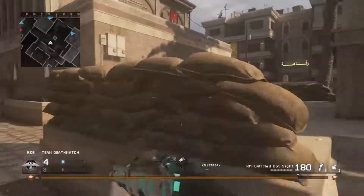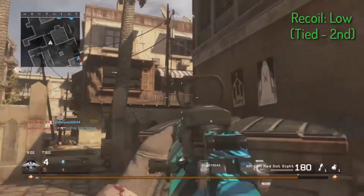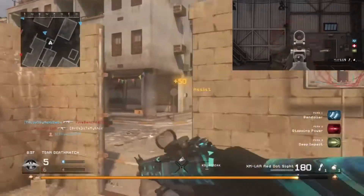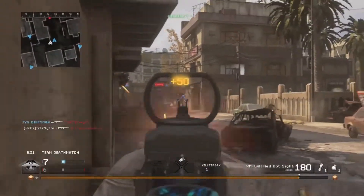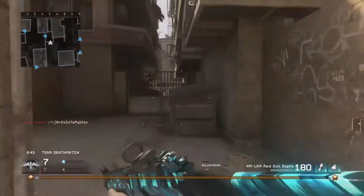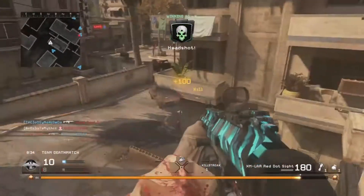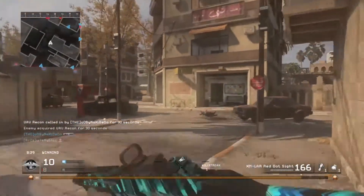Moving to the final category — recoil. I think the XMR has low recoil, about the second lowest in the game, tied with the M4 Carbine. It's definitely more manageable than other assault rifles, but I still think the M16 reigns superior because it's a three-round burst, so it's easy to control — it snaps back almost instantly. The XMR is very manageable and consistent; it's not like the MP44 where you're shooting at an enemy and suddenly you're aiming two feet away.